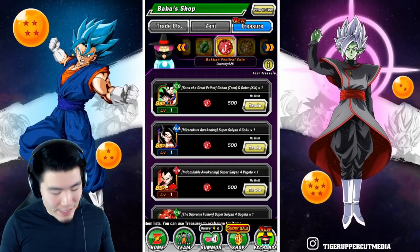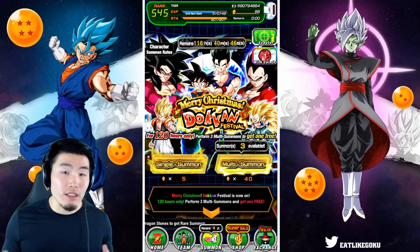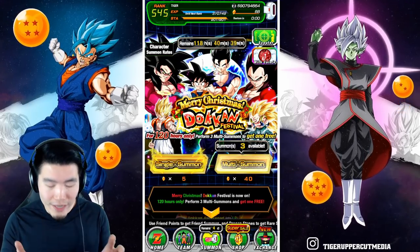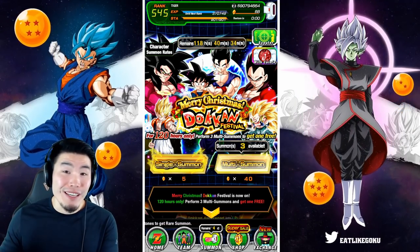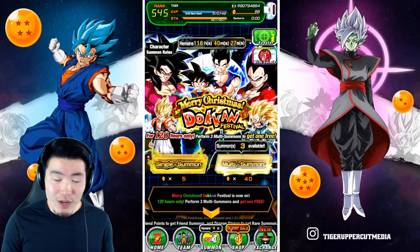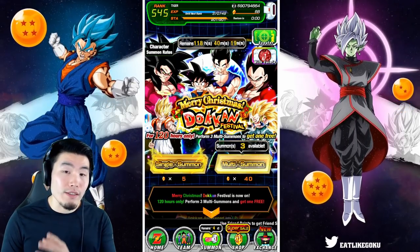Let me know in the comments down below if you guys do plan to buy these LRs with your red coins — it wouldn't be a bad idea by any means. Now, moving on to the banner. When this banner came out on JP, it was just a straight-up regular 50-stone-per-multi banner — no discounts, no tickets, anything like that. But for this one on Global Christmas, Bandai did something very, very special for us. You'll notice that there is a discount mechanic, so three summons and then the fourth one is free.